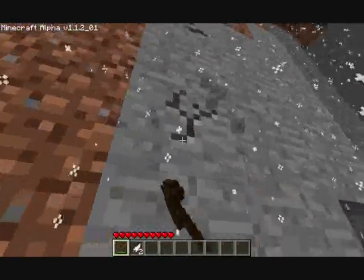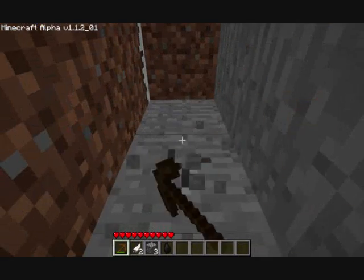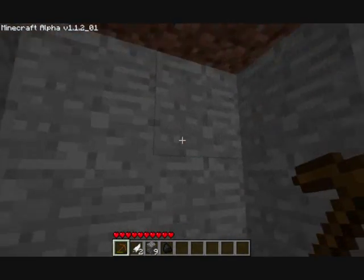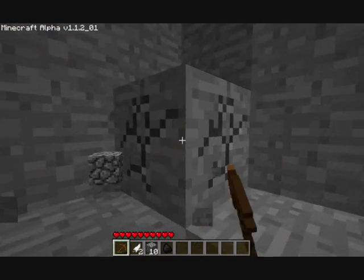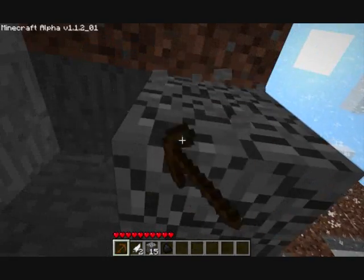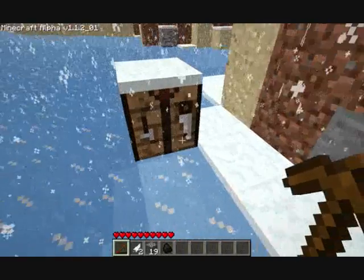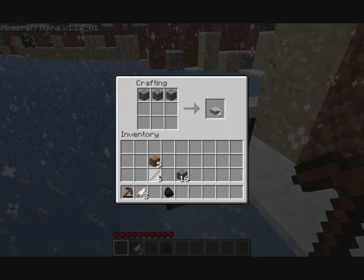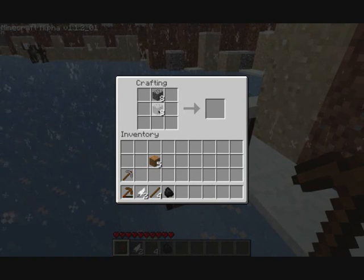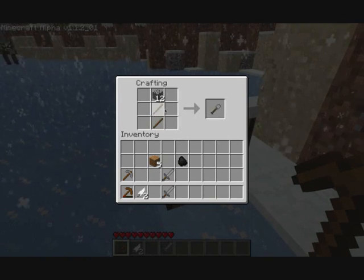At the moment, let's get some stone so we can make a few decent tools. I'll need a couple for a sword, several for a pickaxe, and eight pieces for a furnace so that we can cook up food and have it heal us up much more effectively. That should be enough to get us going.